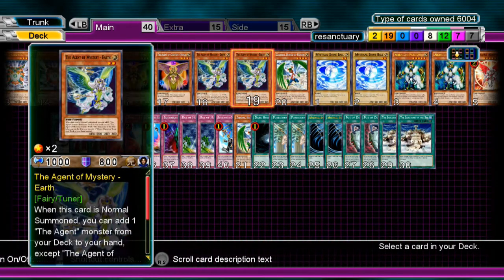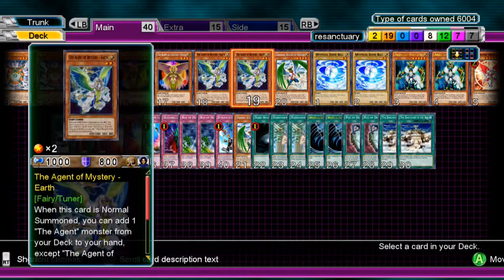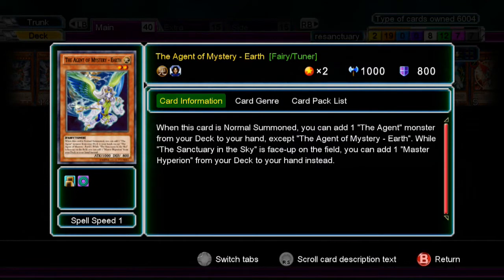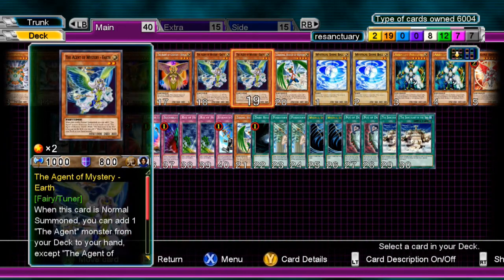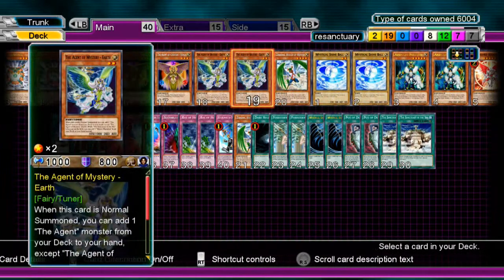Two Agent of Mystery Earth. Not really great to Normal Summon because it's 1000 ATK and if it gets Effect Veiler'd it's not something you want to keep around. But two is fine — it lets you search the deck a little more. While you have Sanctuary in the Sky, you add Venus, and you can add Hyperion, which is at three of them.